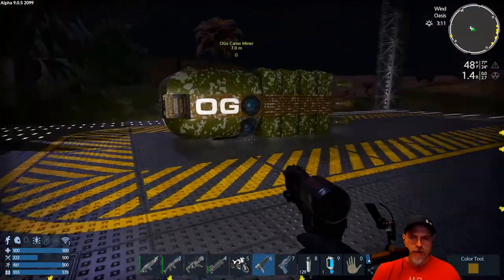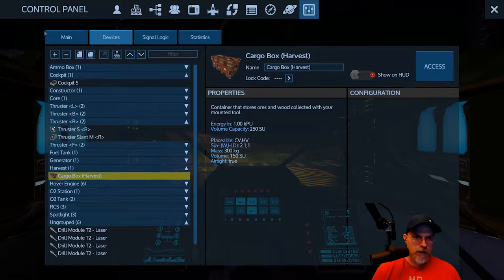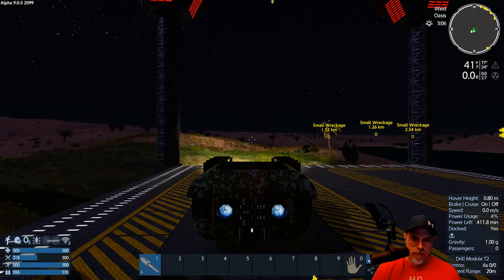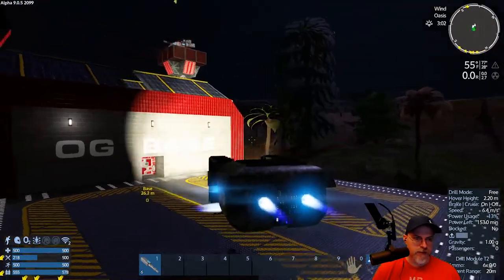Today we need food, we need copper, we need iron - that's what we're going to do. Let's hop in, turn on the power, and see how much fuel we have. We'll put that thing all the way to the top and we're ready to go. I like the look of my base at night with the little red lights coming out of the towers.